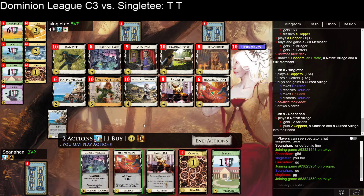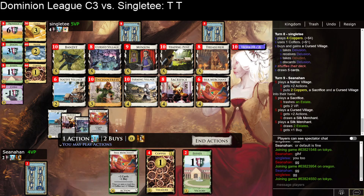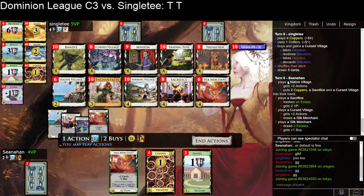I'm going to pick this up. Sacrifice an estate, draw one, draw two — so the bottom two cards are Native Village and Treasurer. Is it worth a coffer to play the Treasurer this turn? I don't think so. So I've thinned six... three cards. They actually appear to be ahead on thinning — well, maybe I'm ahead on thinning.